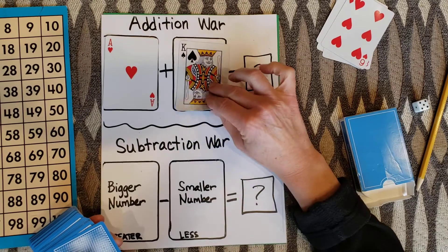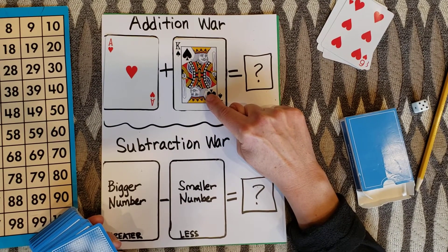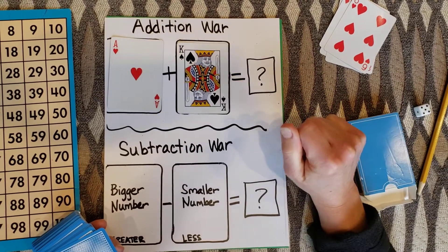Flip over two cards. How many is a face card, boys and girls? 10. You're right, it is 10. So we have 10 plus 1. That's 11.